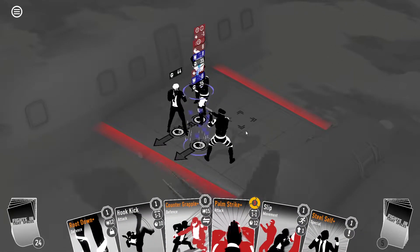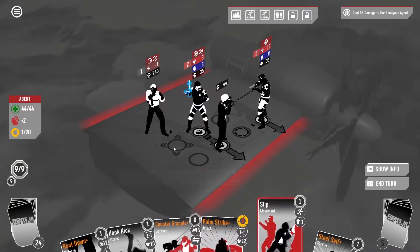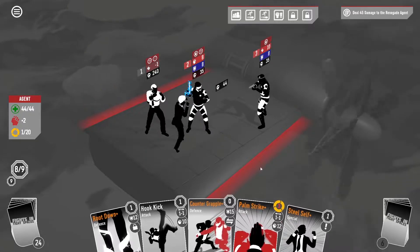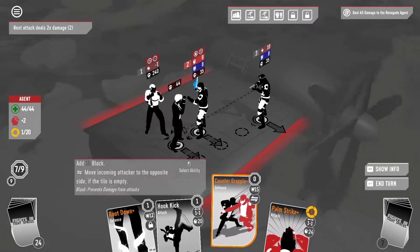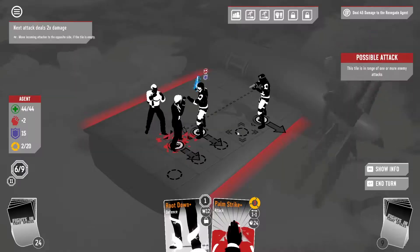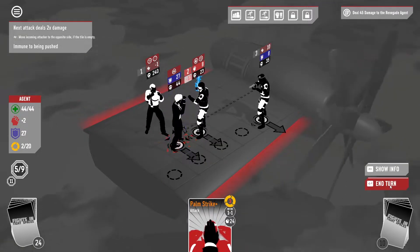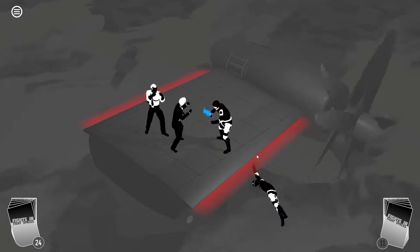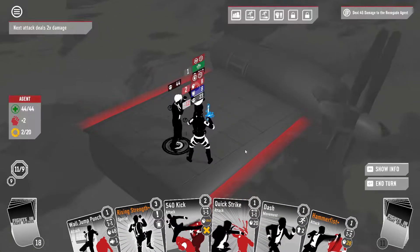He's gonna push this turn, which means we're gonna have to slip over here. We're gonna steal self, counter grapple, hook kick this guy, and then also root down so we don't actually get pushed. He got pushed.